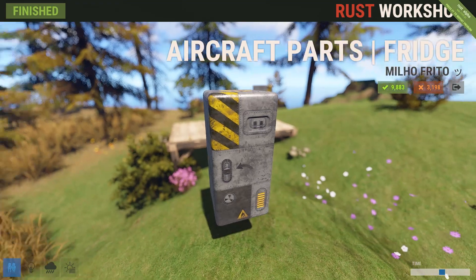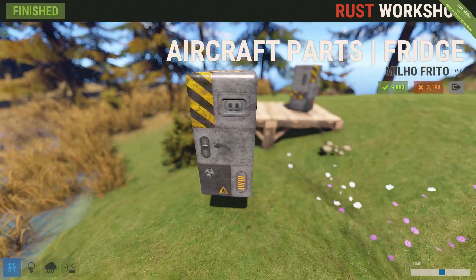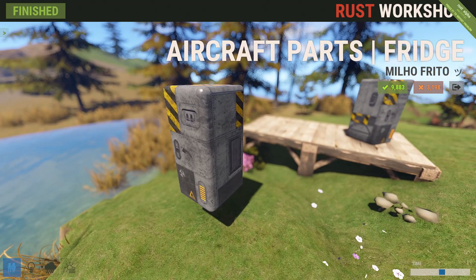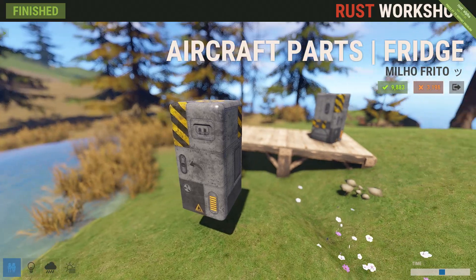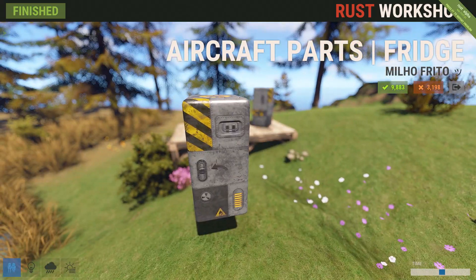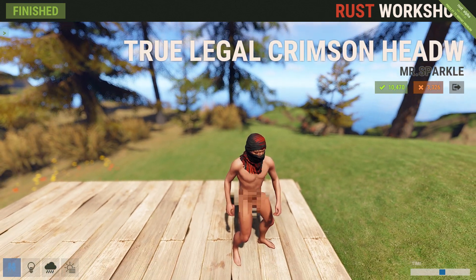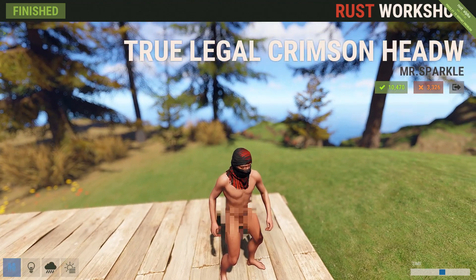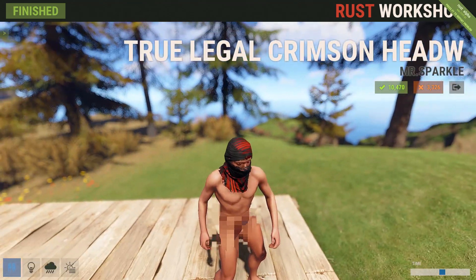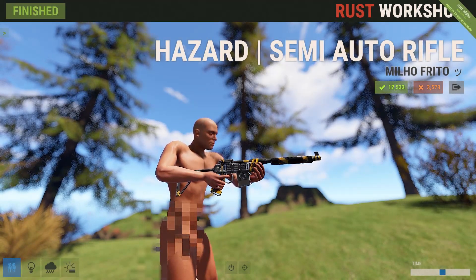Next up we've got the aircraft parts fridge — it's a bit of a weird looking refrigerator but the design is really cool, so if you're looking for a high-tech looking refrigerator, this skin is probably for you. Also, if you remember a little while ago there was a crimson head wrap added that was a copyright infringement, this is its replacement. So if you liked the look of that one, you can now get the version that isn't infringing on anyone's rights.